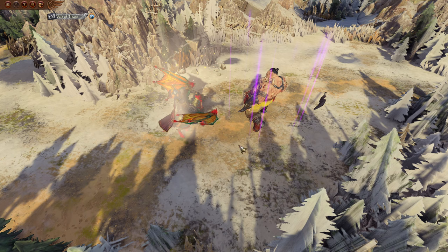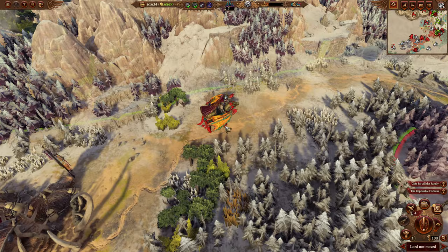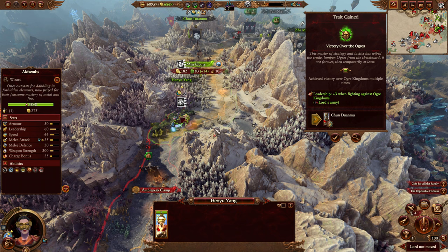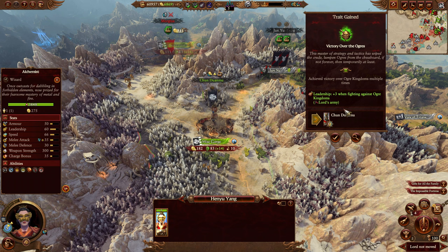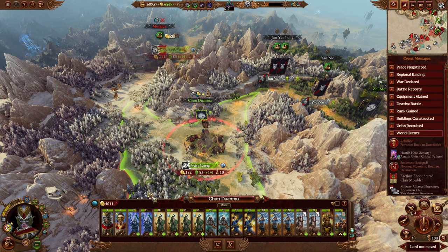We'll lose a unit of halberds if I were to resolve this — I will, just so we can get a move on. Venerate, and then garrison. He's dead — Dunk died. There were two people called Dunk in that army, which is impressive, and they're dead. Brilliant. Victory over the Ogres — 'this master of strategy and tactics has wiped the crude Lumpen Ogres from the chessboard, if not forever then temporarily at least.' Critical success!